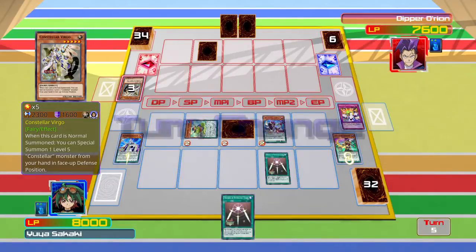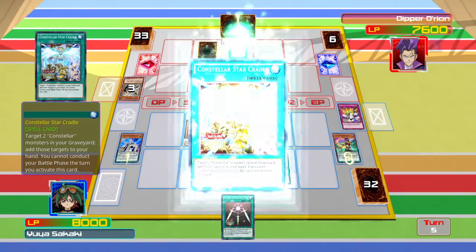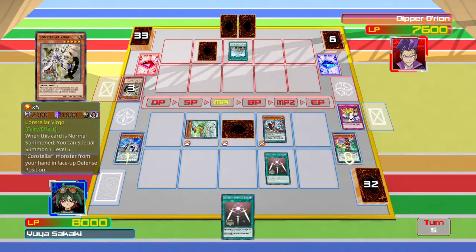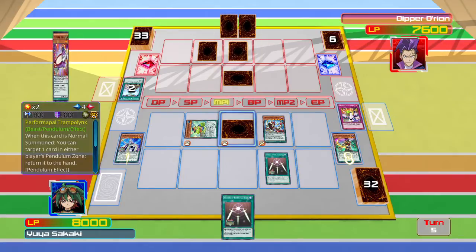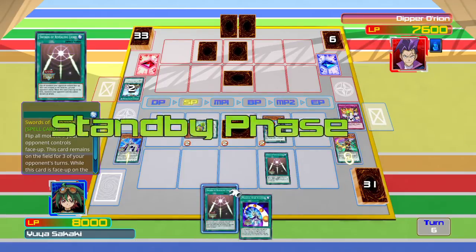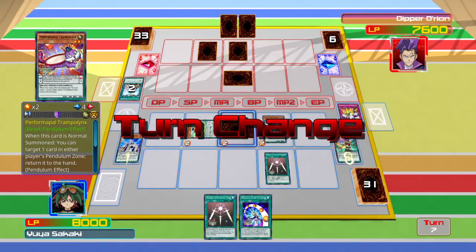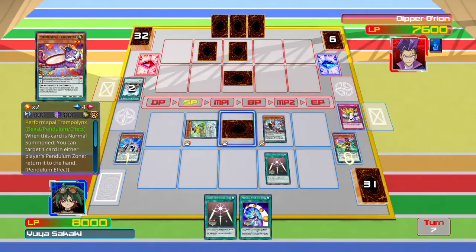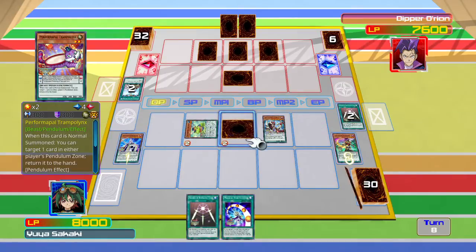We're going to end the battle phase, but we're not going to use the Toad. Can I sell a Stargazer? There's a face-down monster - it's just the Swords of the Green Knight, isn't it? Why did I go to the end phase? Oh my god, I pressed the wrong direction arrow and went the wrong way. So now I can see what that thing is.